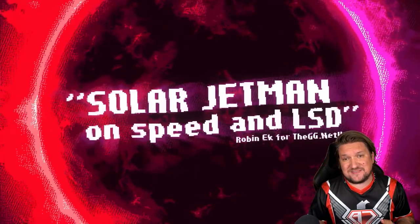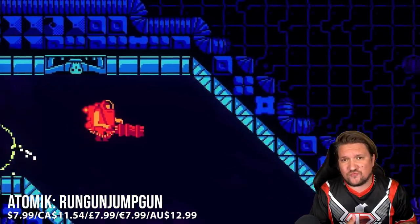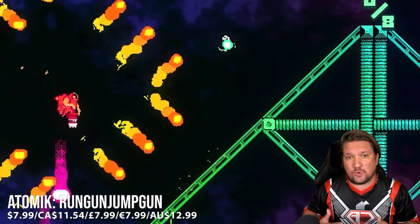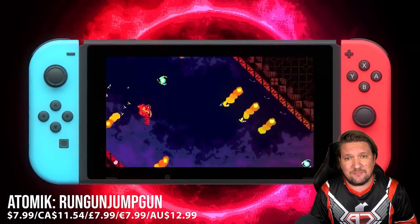So the first game to kick off this series and an absolute gem, hence the name of the series, is Run Gun Jump Gun. This one has a minimal storyline - it's about stars collapsing and in turn they're swallowing whole planets. You're escaping, but what you come here for is absolutely the gameplay.